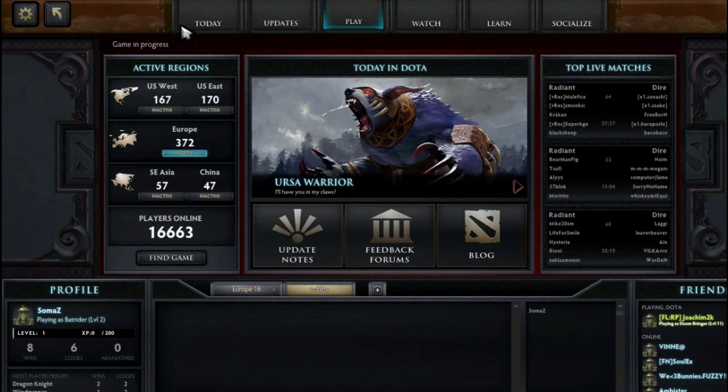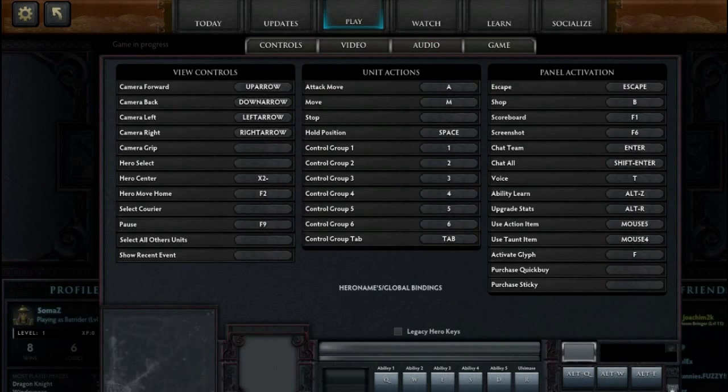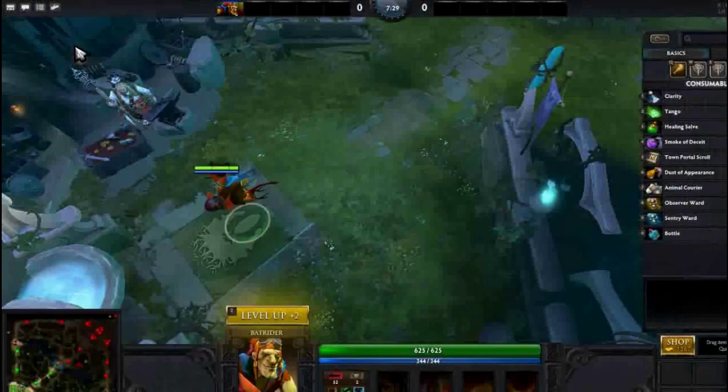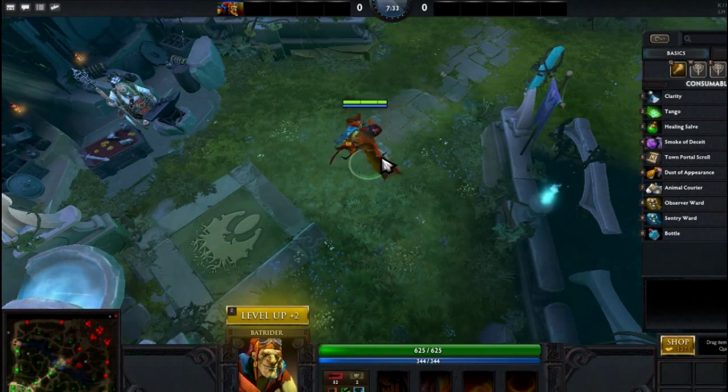If you go to the control options, for example, I set these settings like in DotA 1 — Alt-Q, Alt-W, Alt-E, etc. for the inventory. And for the two special abilities, I set the hotkeys to S and D, since I don't use S for stop — I just press space to hold position. After I changed hotkeys like this, some of the shop hotkeys stopped working. There is a workaround for this, discovered not too long ago, and it has to do with Steam Cloud.